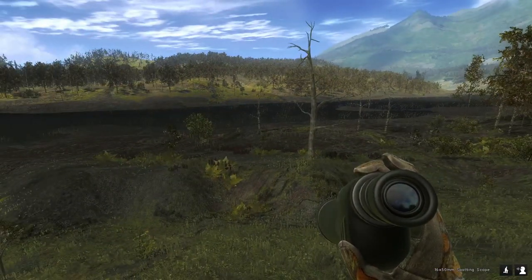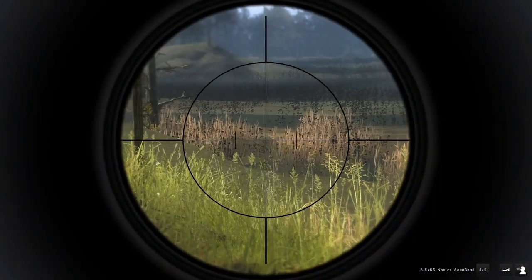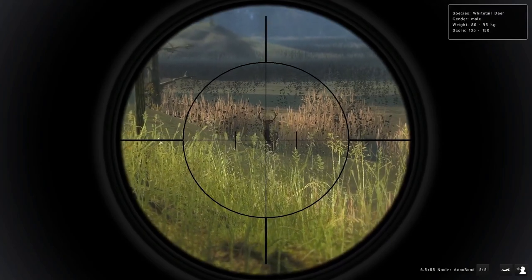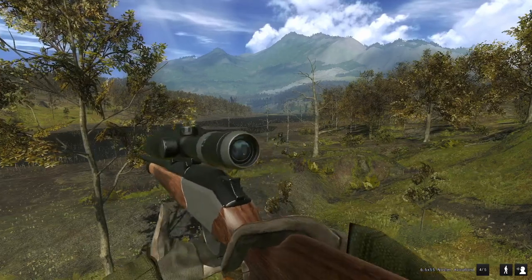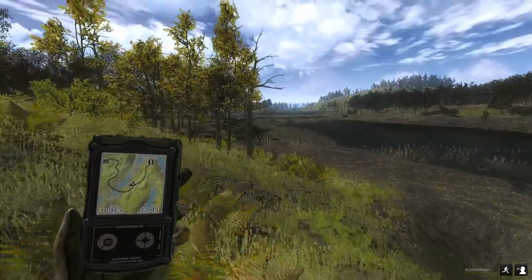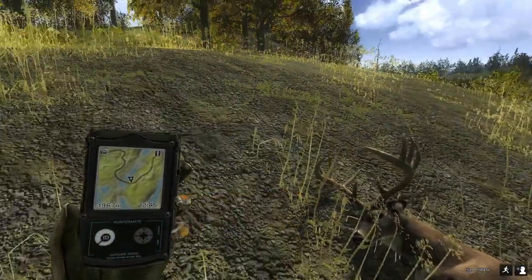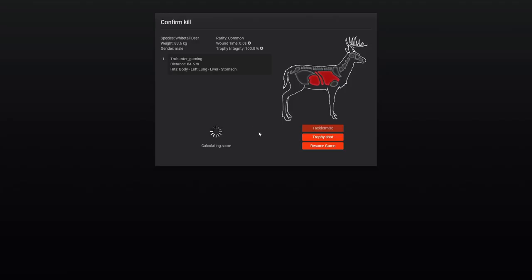We've got this guy about 150 meters out — he's a high rack buck, with a 105 to 150 score estimate. Not a giant, but it's a huge relief to actually see a buck and know they exist on this map. We're going to take him with the Blazer rifle as soon as he gives us a shot. That only took 2000 meters to find another buck — absolutely outrageous. On Red Feather Falls or White Heart you'd find far more whitetails in that distance. Second buck: 83.6 kg, scored 139 at 72 GMs.